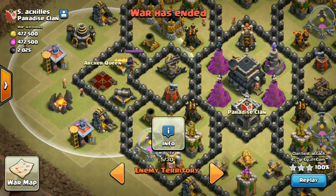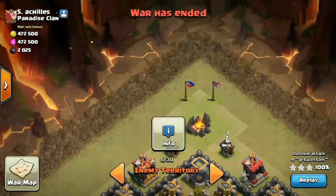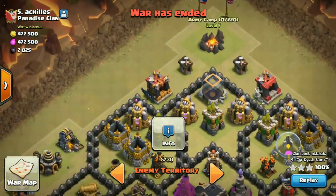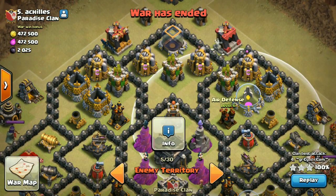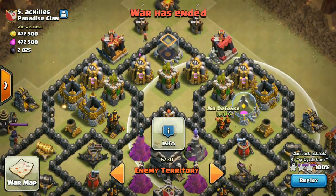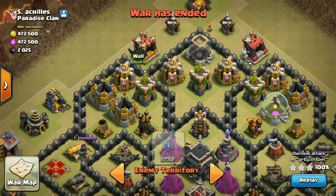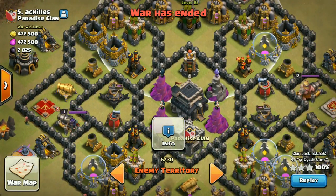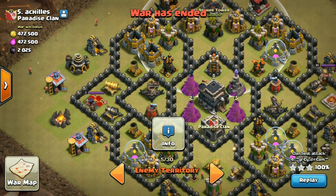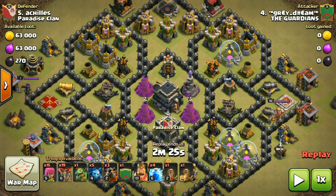Double zap this air defense, double zap this air defense, and kill the Queen by the King. Lure the clan castle with two loons over here, kill the clan castle with 50 minions and one baby dragon. After that, two lava hounds over here, two lava hounds over here — same strategy, surgically place the loons one after another. I can deploy them according to the Tesla farm position to handle the Teslas.